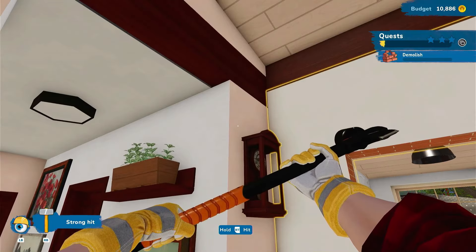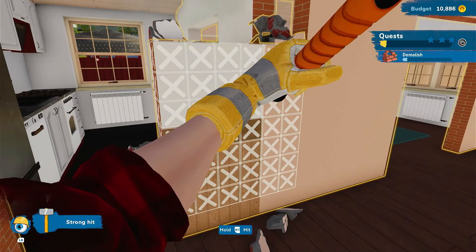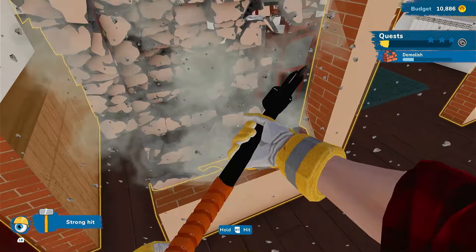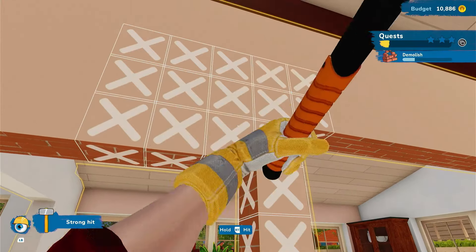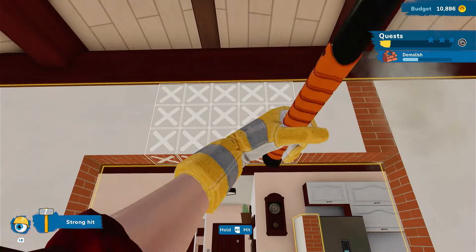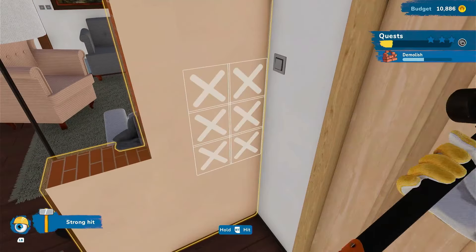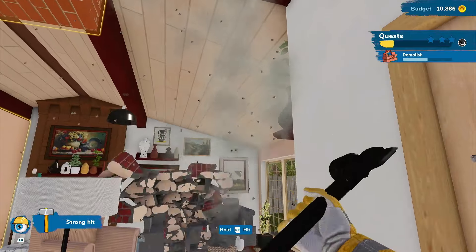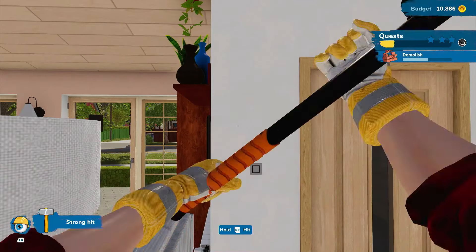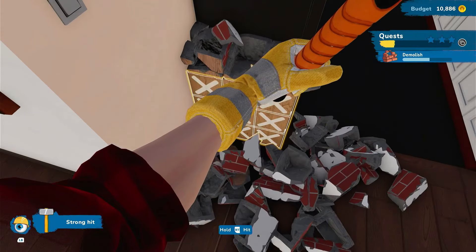They want some stuff knocked down — demolish these walls. Bam, we got this! I don't think it will let me accidentally demolish something it's not supposed to. Oh, it might — who knows. Give it a little test. The room is really being opened up. Yeah, it's not letting us go all the way up to the top with that beam right there. Doesn't look like it's gonna let us on that either, so that's good — it's only gonna let us demolish what needs to be demolished.